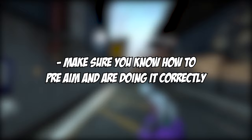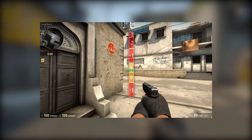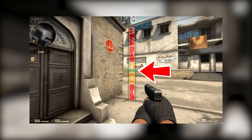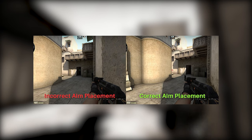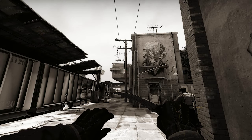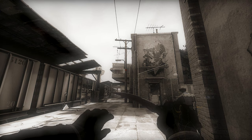The next tip is pre-aiming correctly. Pre-aiming is when you hold your crosshair in a position already aimed at a player model's head height. As you walk around the map, keep your crosshair at roughly the height of another player's head, so when you peek around a corner your mouse is already almost exactly at head level — making it a lot easier to hit that shot. Running around with your crosshair aimed at the floor, as many silver players do, makes it extremely hard to aim when you suddenly see an enemy.